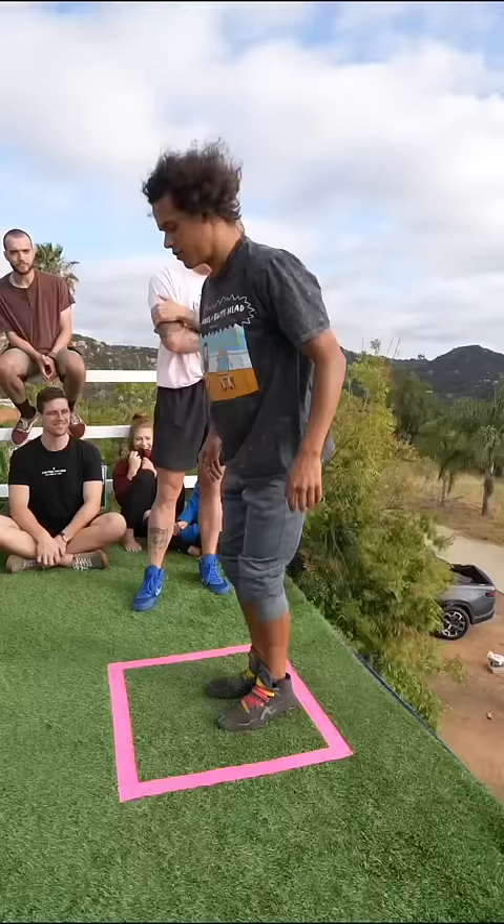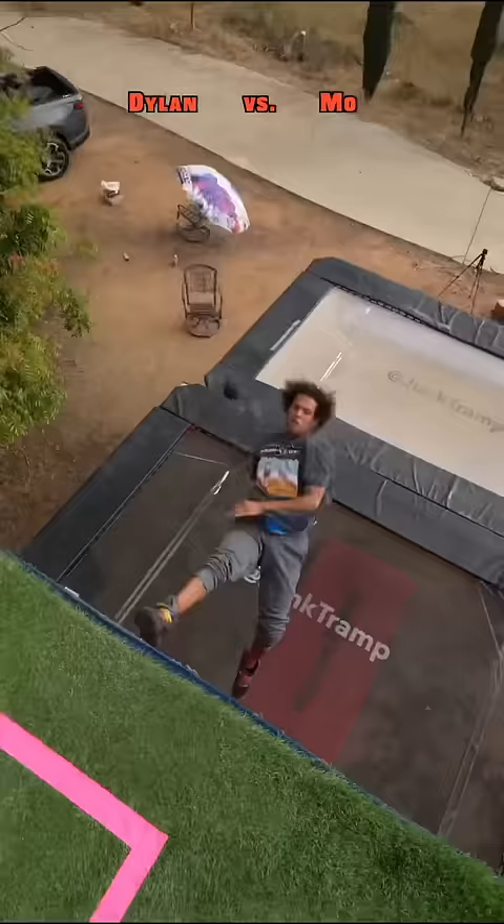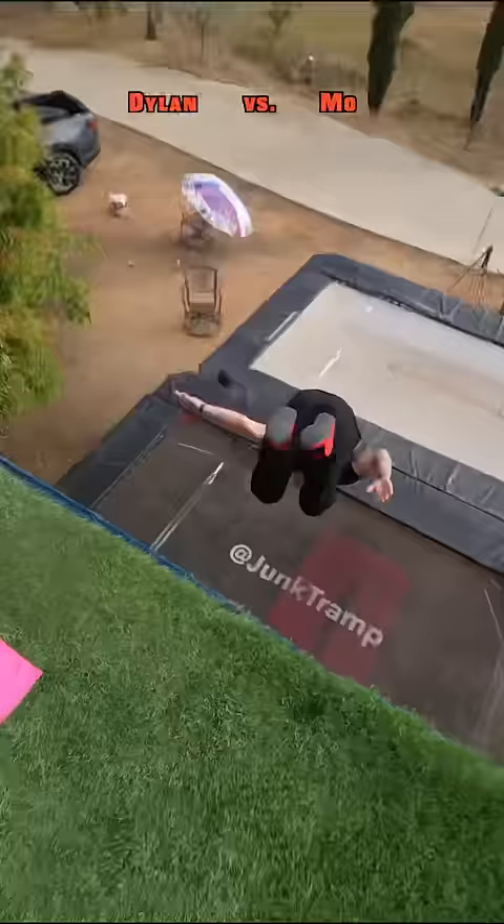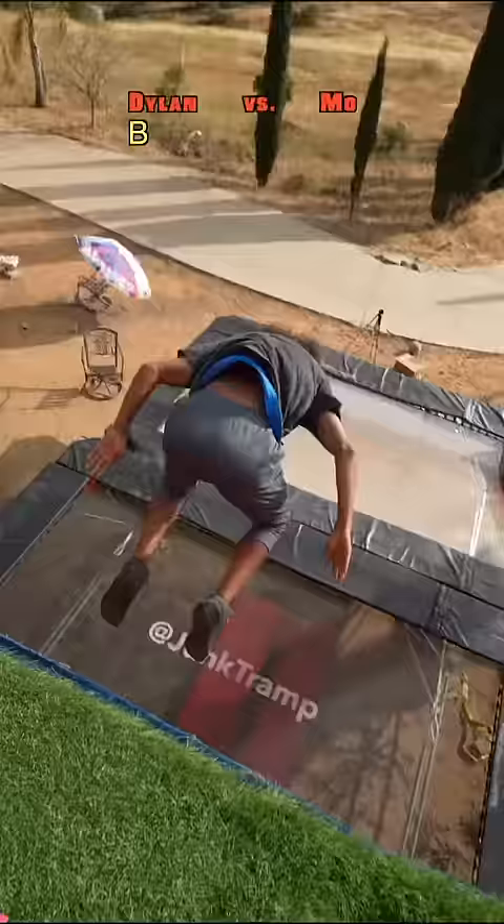Like this one where you can't see where you're going until you're already going. A lot of people don't like that. Moe is counting on Dylan being one of those people who don't like this trick — if that's the case, he won't commit fully and he'll come up sideways nowhere near the box. That's a B for Dylan, and Moe is setting the next trick.